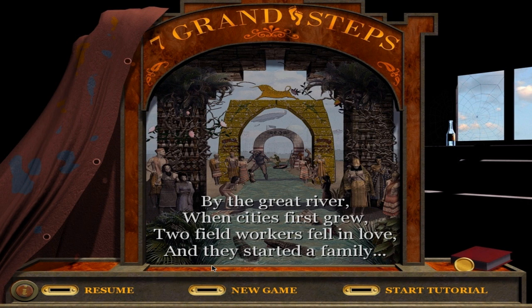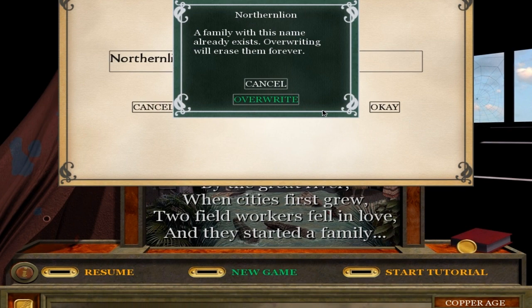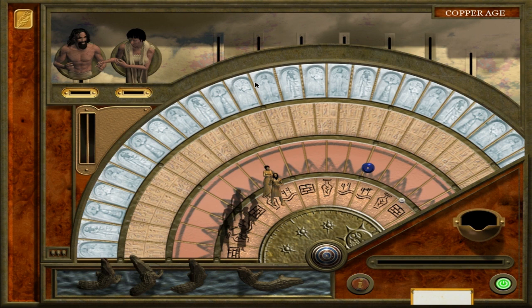Once we get in here you'll understand. We're going to name this the Northern Lion Family — every time you start a game you start with a new family. I should mention this is a work in progress, just a beta demo right now; the game is set to come out in Spring 2013. So we'll transition down to the board, which is the interface we'll deal with for the entire game.